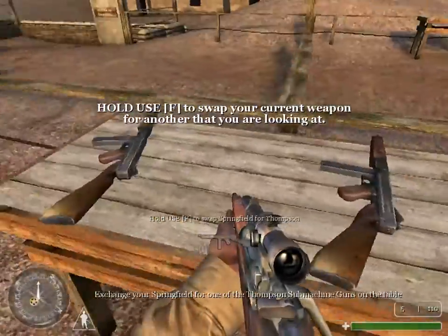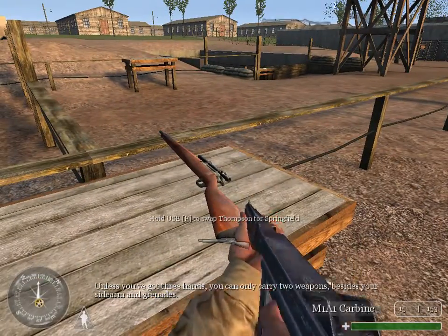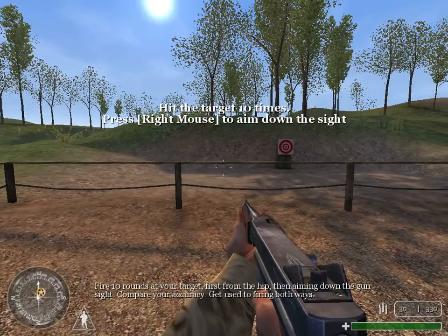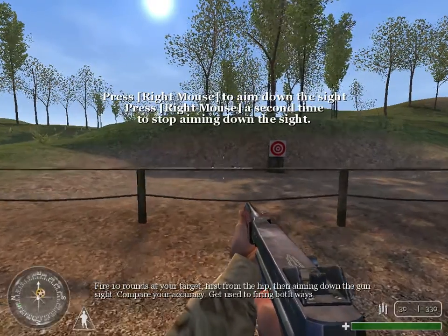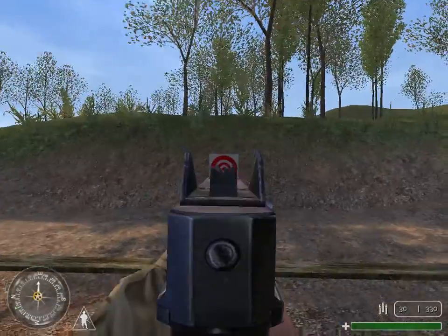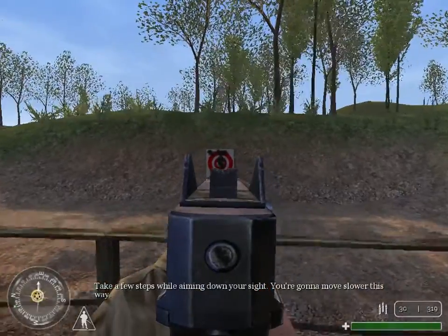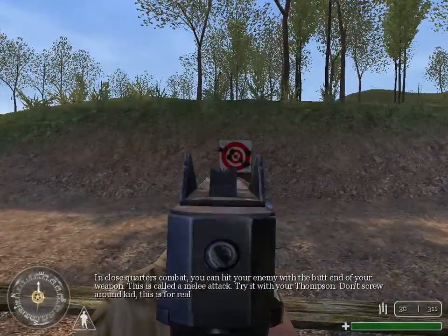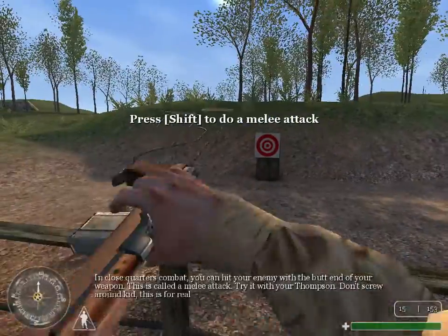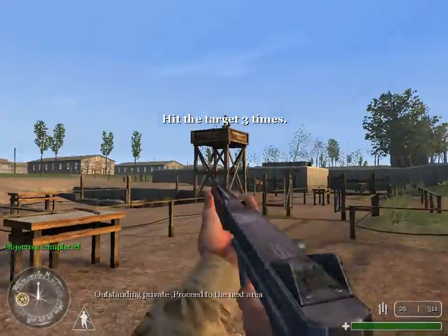Exchange your Springfield for one of the Thompson submachine guns on the table. Unless you've got three hands, you can only carry two weapons, besides your sidearm and grenades. Fire ten rounds at your target, first from the hips, then aiming down the gun sight. Compare your accuracy. Get used to firing both ways. You will notice a slight zoom effect when you raise and aim down the sight of a weapon without a scope. Take a few steps while aiming down your sight — you're gonna move slower this way. In close quarters combat, you can hit your enemy with the butt end of your weapon. This is called a melee attack. Try it with your Thompson. Don't screw around, kid — this is for real. Fire three more rounds at your target. Outstanding, Private. Proceed to the next area.